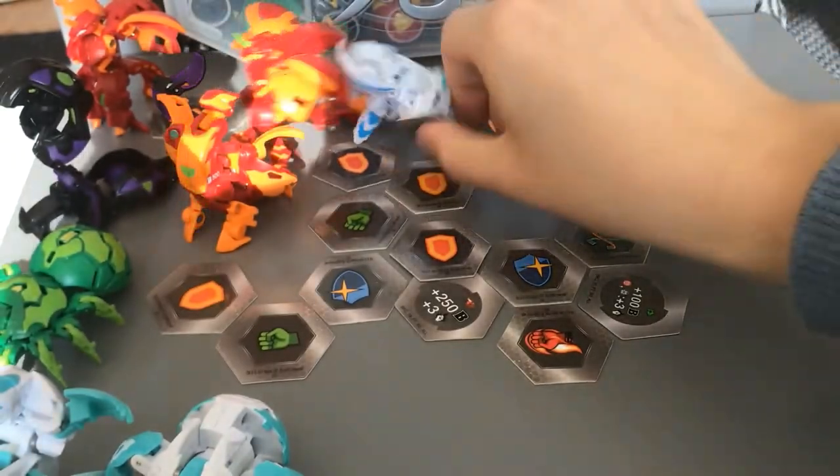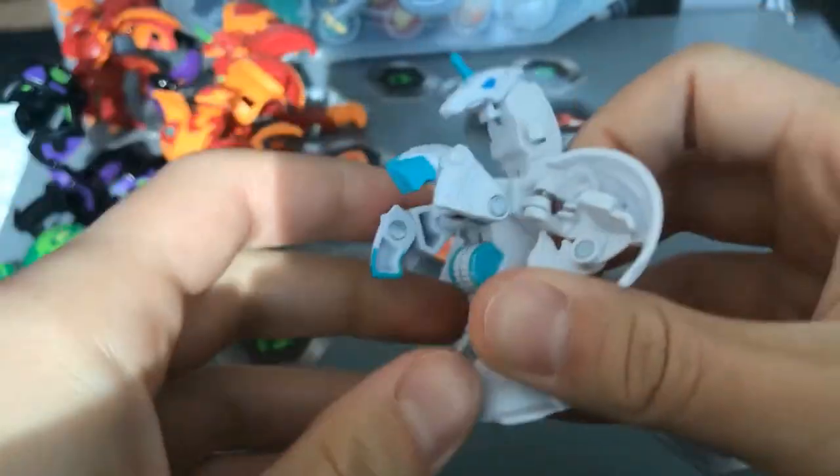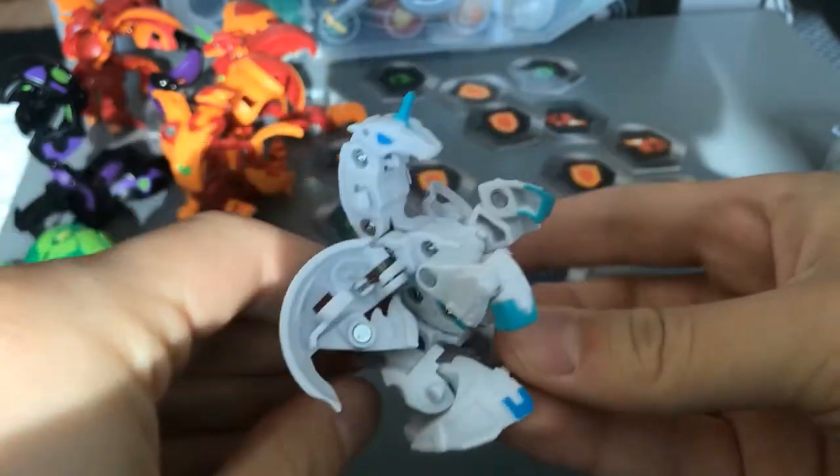Lea's partner Bakugan in the show, Pegatrix. So she looks like this when she opens, but when you extend all of her manual parts, she actually looks pretty good.